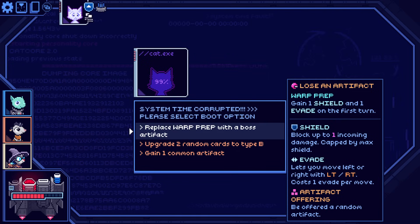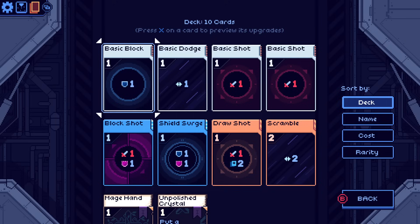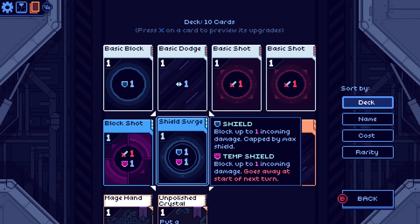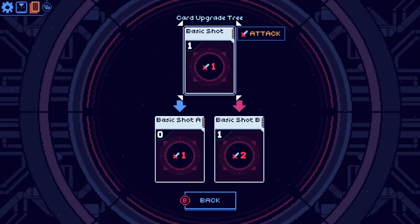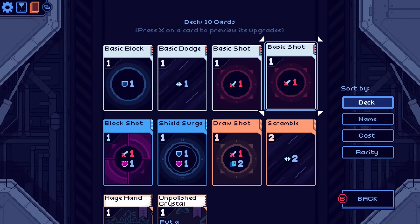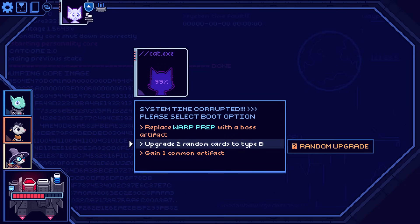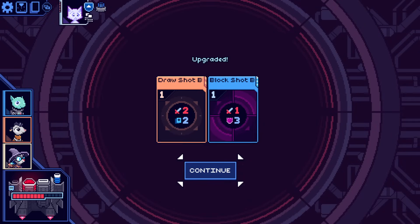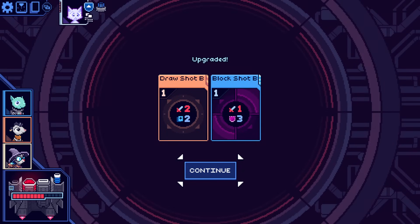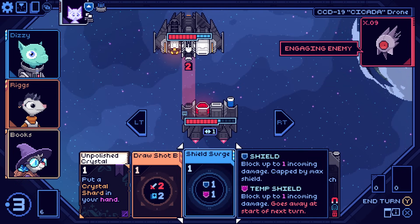Warp prep is a very nice starting act. Two random upgrades — type B. We could go through and figure out... I need to remember what the controls are. X to preview upgrades. Each one of these has different upgrades. Here A makes it cheaper, B makes it more powerful. B's not bad in general — I think taking B is pretty good, or one common artifact. Let's do the upgrade. Draw shot — two damage and draw two cards. Block shot B is one damage and three temporary shield. Temporary shield is like block in Slay the Spire where it goes away at the end of your turn, but normal shield actually sticks around.